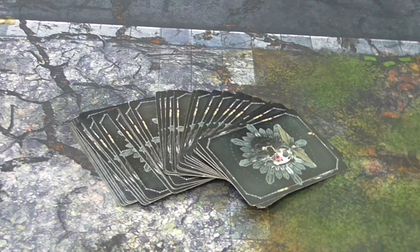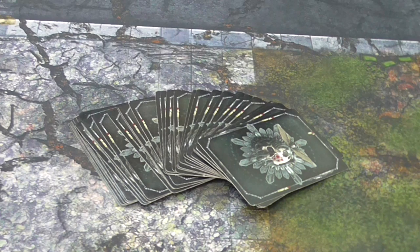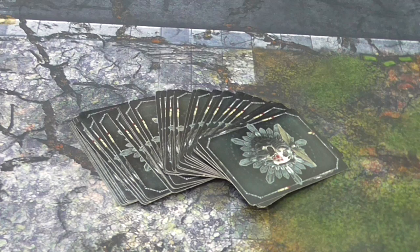With those simple rules out of the way, let's look at how you can build your army to maximise its effectiveness in Maelstrom missions. If you look at the standard deck of 36 cards, you'll notice that 24 out of 36 are focused on either grabbing objectives or getting into position around the board. You have your secure objective cards, your defend objective cards, and cards that rely on table positioning such as Behind Enemy Lines, Advance, Mission Critical Objectives, Supremacy, and Domination. With two-thirds of the deck focused on moving and grabbing objectives, it makes sense to have faster-moving elements in your army.